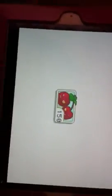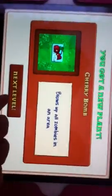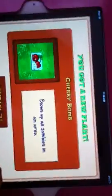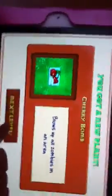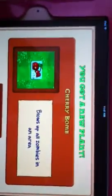Look what we got — we got cherries. What do they do? They blow up all zombies in one area — cherry bombs! That could be pretty useful actually. It costs 150 sun though, which is kind of a lot. But if there's a lot of zombies trying to enter your home, you can put it down and it'll explode and kill all zombies around it.